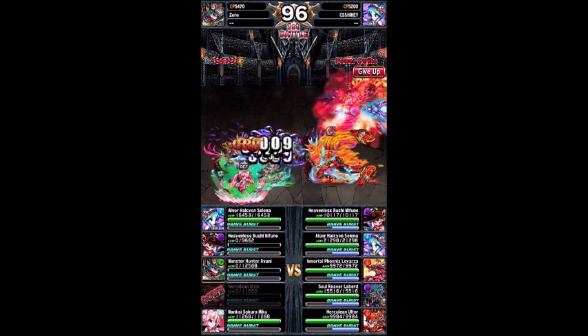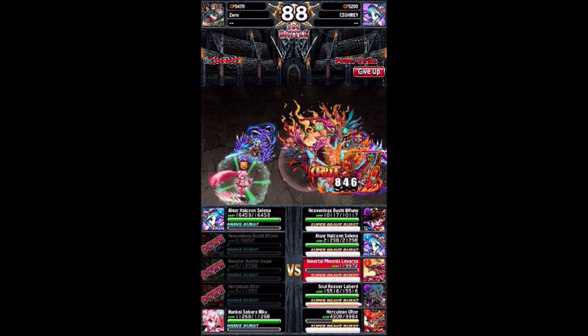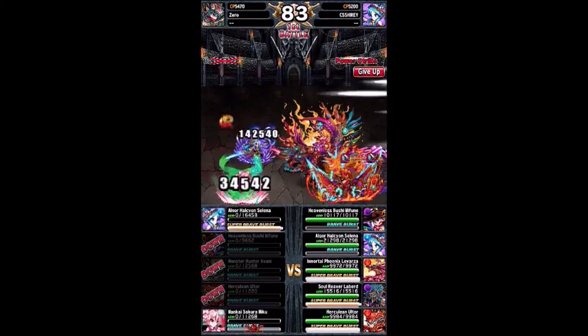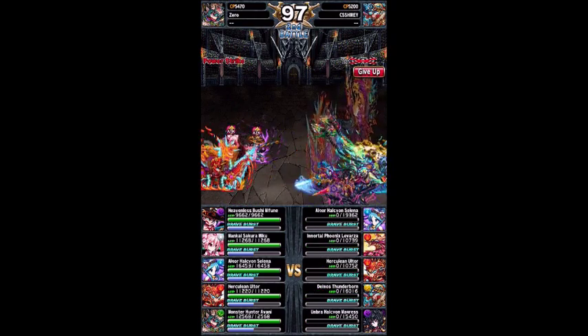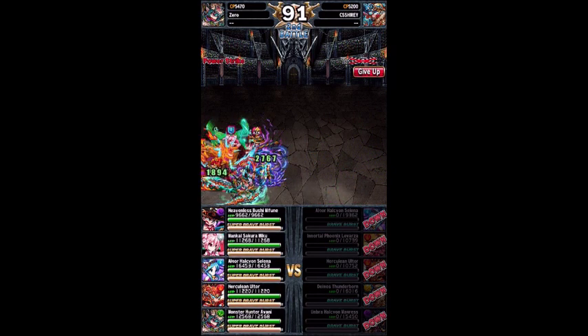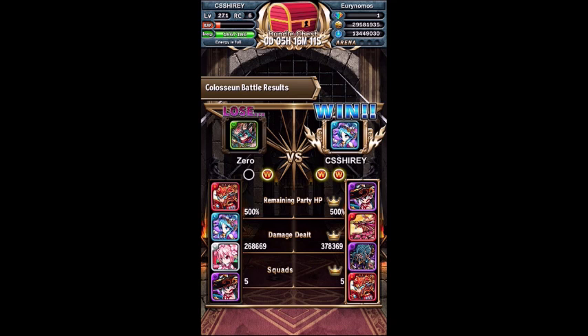We're going into the third battle against an Ivani leader. Ivani leaders are pretty scary, especially with Mifuns, because if the Mifun procs, he also gets a ton of battle crystals for his team — and that is scary. Right there, we cursed Mifun — thank god. And Mifun attacked against Selena's Angel Idol buff, so that was immediately wiped. First battle: all enemies down, full HP. They then proced their Mifun and their Ivani leader gave them higher hit count, so they got full breakers — but they didn't do as much damage as we did. Each of us had 500% HP left, but I did more damage, so I won the battle.